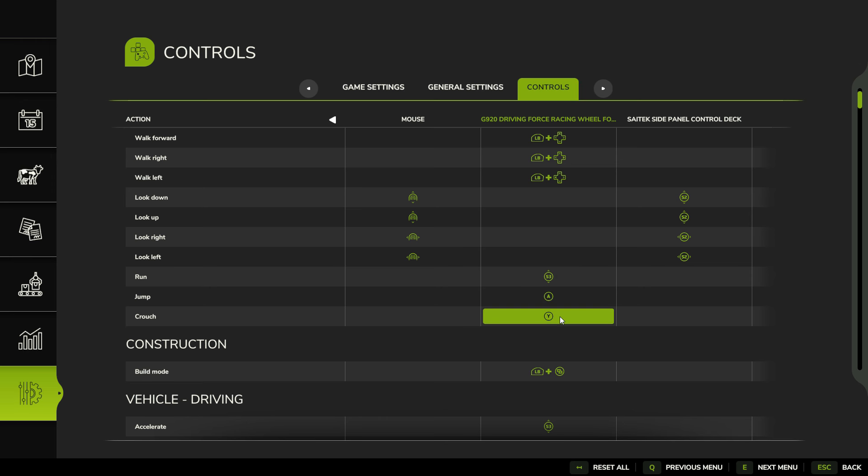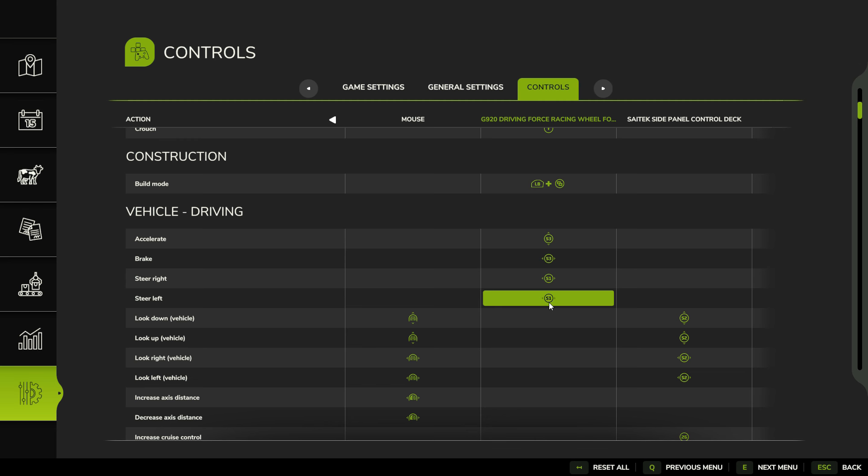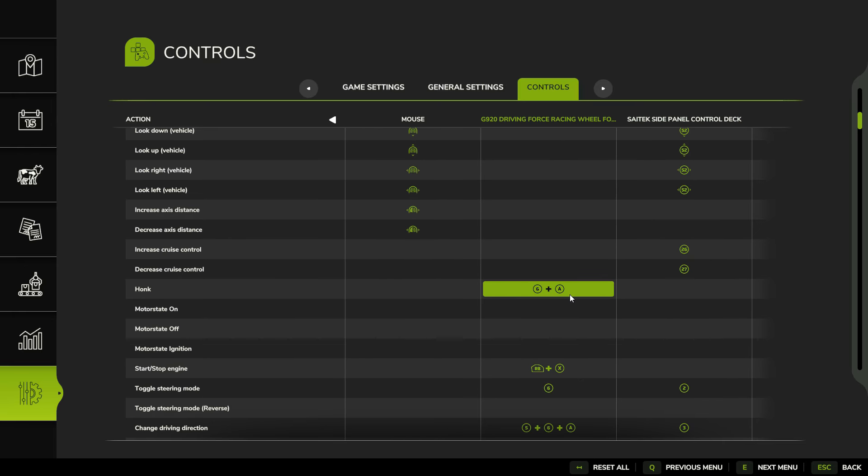Jump and crouch: I still have A and Y bound the same as an Xbox controller. I bound build mode to the left shift paddle plus that button. Anything with a circle and an arrow icon is an axis control — meaning sticks or pedals — so I didn't touch any of those. Those are all default. I never honk my horn so I didn't change that. Start/stop engine is right bumper — that's the shift paddle — plus X, the right shift paddle plus X, which is the most like it originally was.